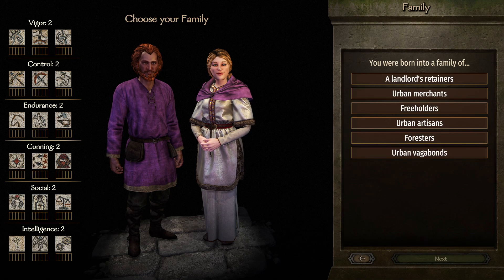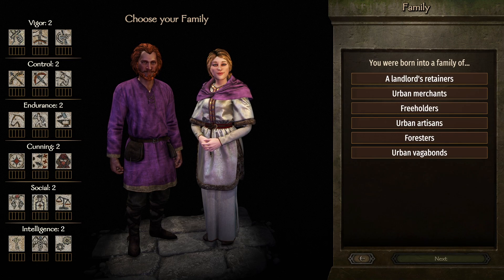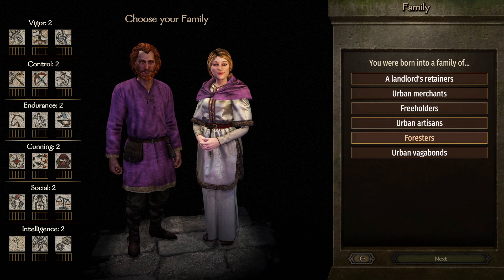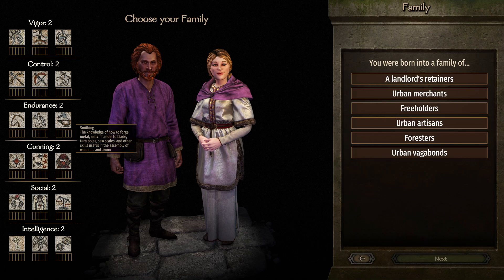Setting up a character ready for crafting. I've checked the six cultures and it seems that the Asari and the Kazati only have two options for initial crafting or smithing focus points, whereas the other four have three — so bear that in mind.